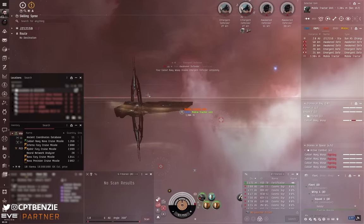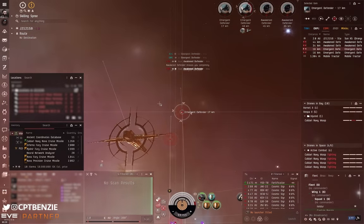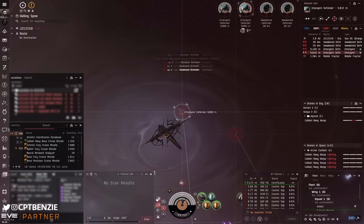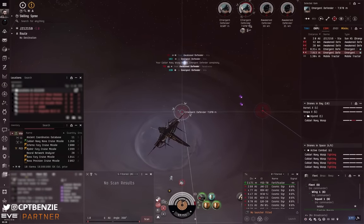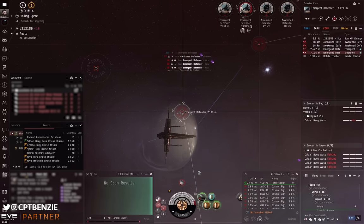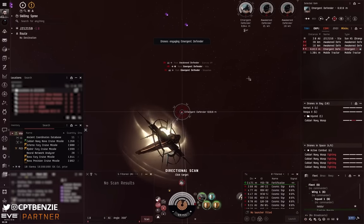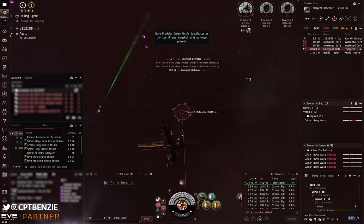The first wave of a Fortification Frontier Stronghold has two Awakened Defender Cruisers — straight DPS — and two Emergent Defender Frigates, which deal DPS, will attack your drones, and can web you. It's worth noting that the Awakened Defender Cruisers are the trigger for wave 2, so we want to kill the Emergent Defenders first. The precision missiles do pretty well on the frigates, as do the drones. Cruise missiles have a very long cycle time, so it takes a moment before we can start shooting the next target.